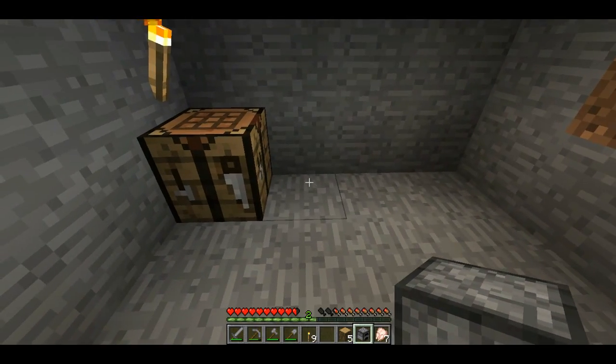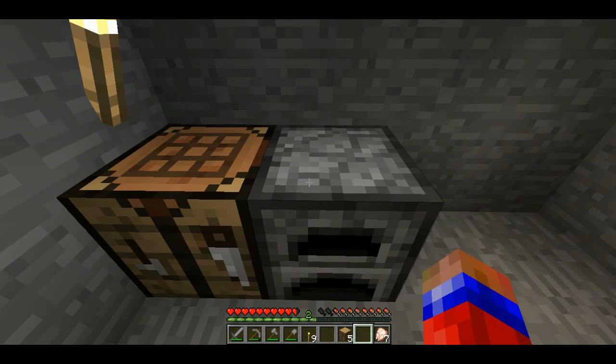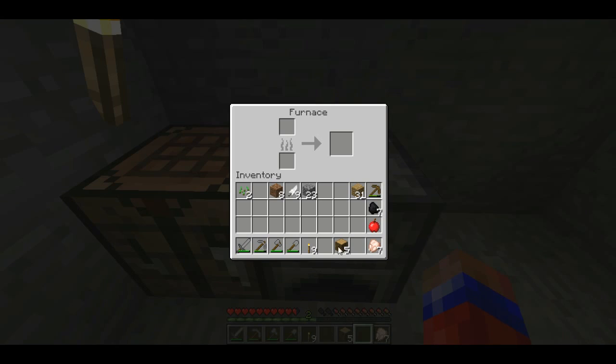You just place the furnace by right-clicking wherever you want it. Now I'm going to show you how to cook food. The furnace can cook chicken, pork, beef - pretty much any of the meats. It can cook stones and stuff but we'll get into that later. What you want to do is put what you're cooking at the top - in this case it's seven raw chicken. One coal will heat up eight items, so one coal is enough to heat up seven. The flame will burn and the arrow will go until the end. Eventually I'll have cooked chicken.